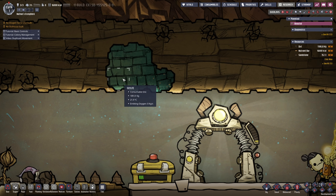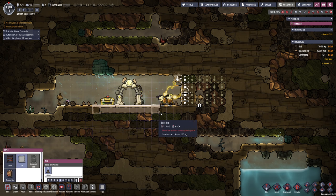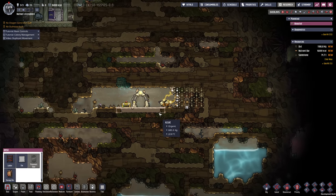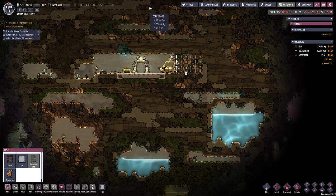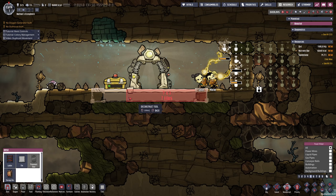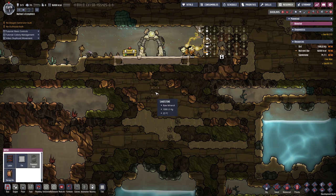Now that we have a couple of materials we are capable of building more tiles. What we are going to do in this playthrough is have one shaft in the center going all the way up and down the world. I want the middle section to be 10 tiles in width so we have enough space for a future organized pipe system.